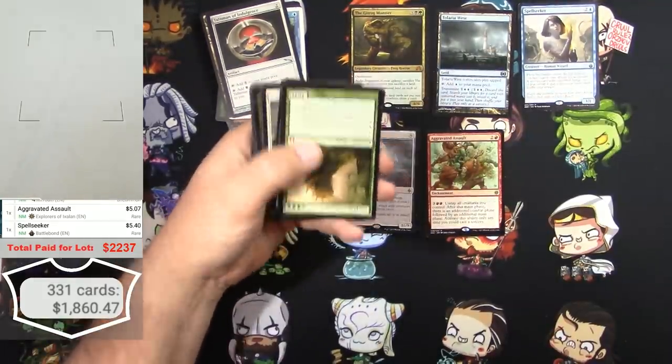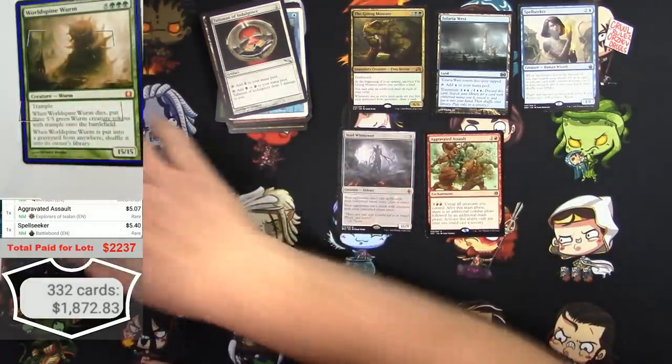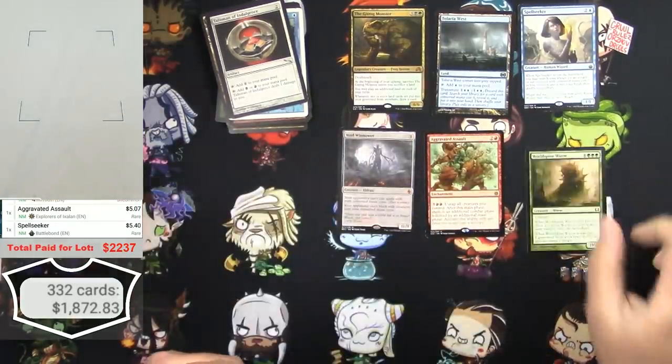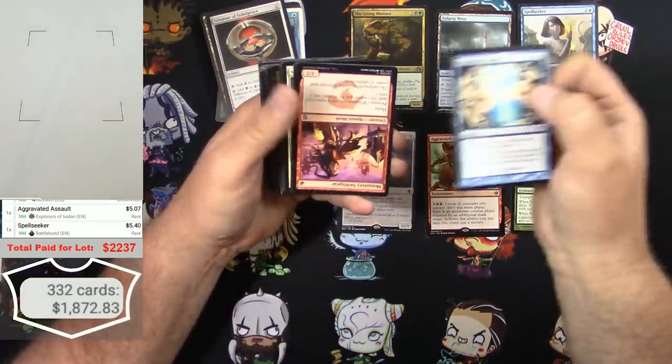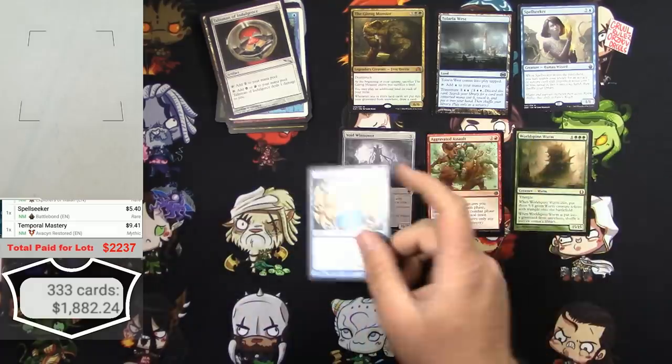World Spine Worm and a Temporal Mastery - great. World Spine Worm, we found one of those before, that's like a $12 card. Temporal Mastery - there's a good one, 9 bucks there.